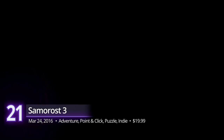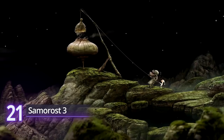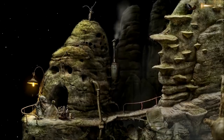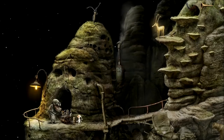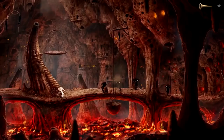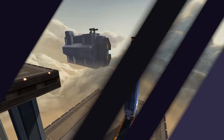Number 21: Samorost 3. Amanita Design's otherworldly exploration game puts you into the tiny shoes of a curious space gnome in search for answers. It's not the kind of indie game that wows you with its addicting combat — what makes Samorost engaging is its impressive visuals. Travel across the cosmos with your magical flute and visit nine unique alien worlds to discover. Each has its own set of surprises accompanied by an entrancing sound and music design. It's the kind of game you should play on a lonely weekend and feel every minute of its atmosphere. It has a PlayScore of 8.60.